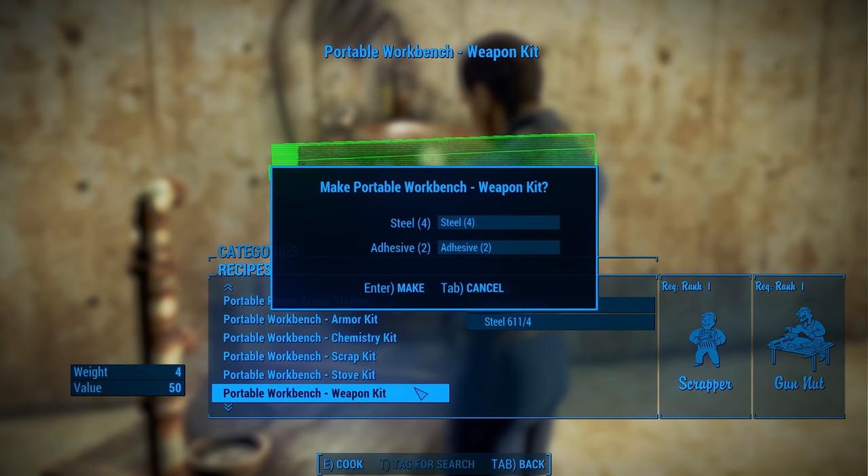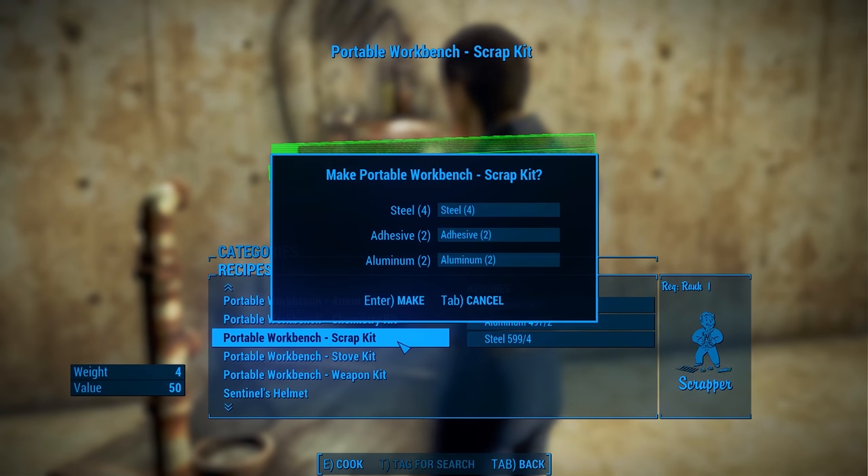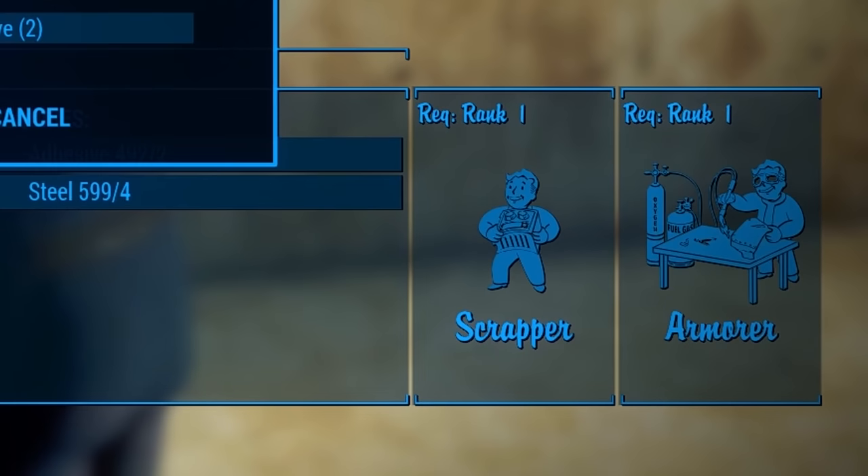For example, if I want to craft chems and do mobile scrapping, I'll need to craft the chemistry kit and the scrap kit and keep them with me along with the bench. Each kit requires the first perk in the respective tree — for example, Gun Nut 1, Armorer 1 — as well as the first rank of the Scrapper perk.